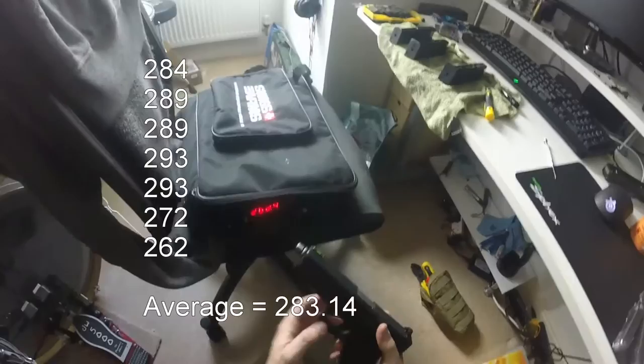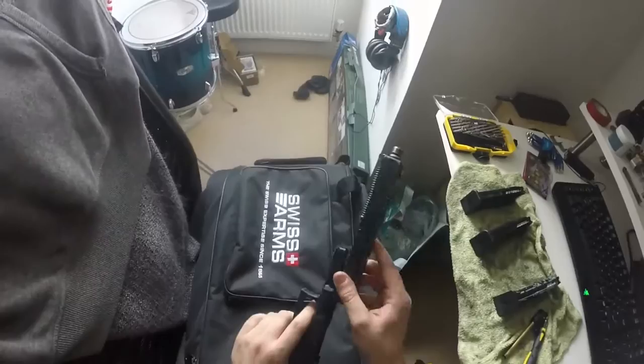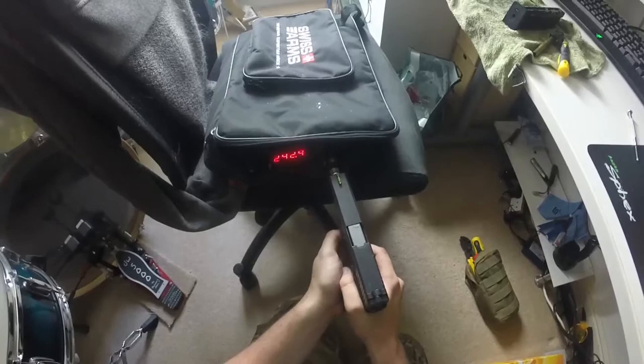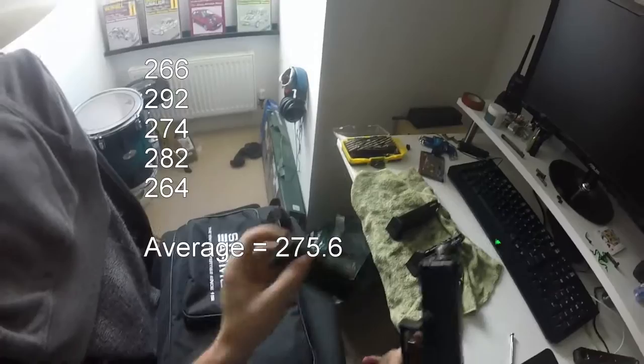I'm going to swap the hop units over. Let's start again with the standard green gas magazine: 266, 282, 274, 282, 264.